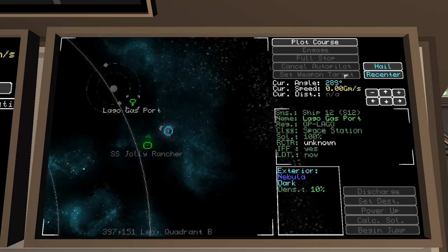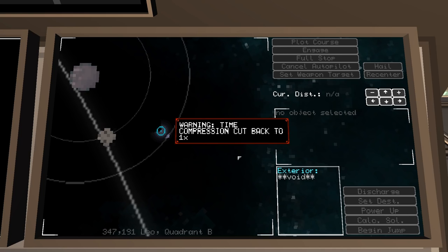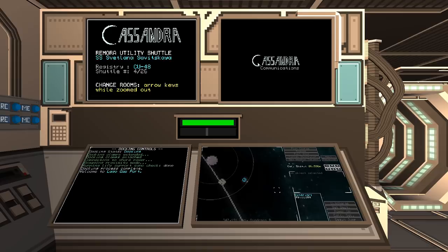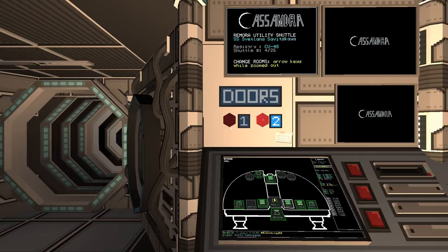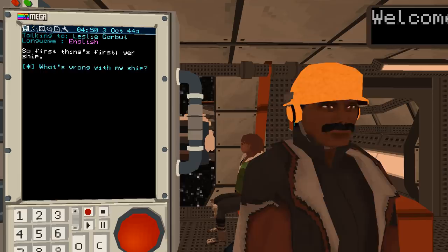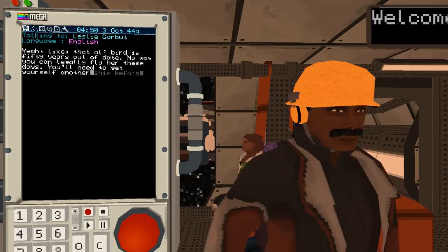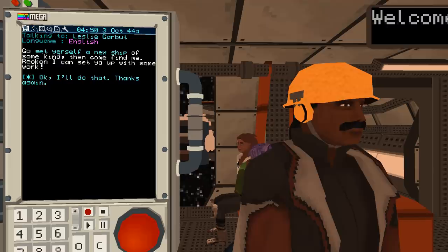I'm pretty slow here — 0.55 gigameters per second. Now I have docked. Running life support sync check — done! So I'm now docked and can unlock the doors. Once we get docked, we come face to pixelated face with Leslie Garbutt, who looks like he's come straight out of Quake or Strafe. It basically says your old antique Remora shuttle isn't space legal anymore.